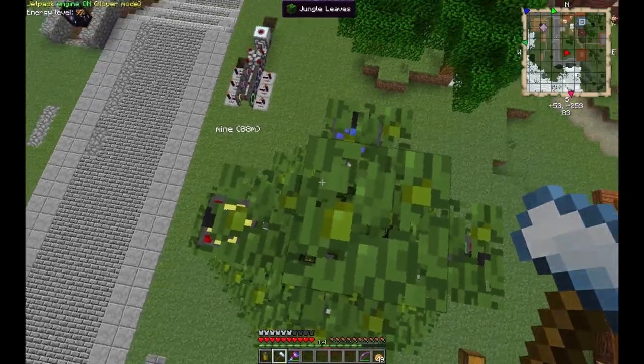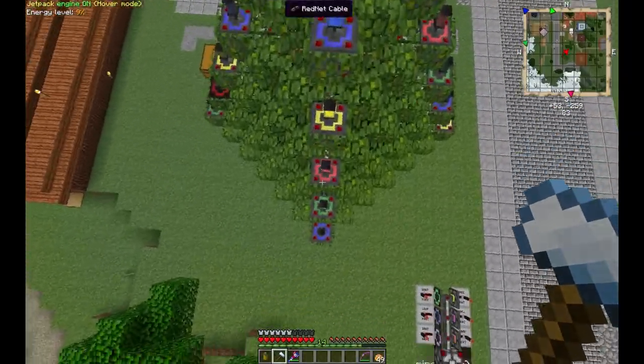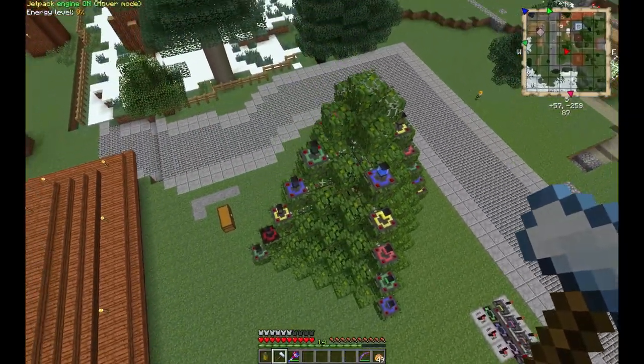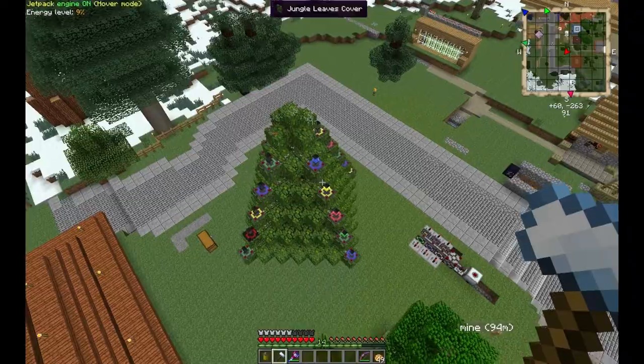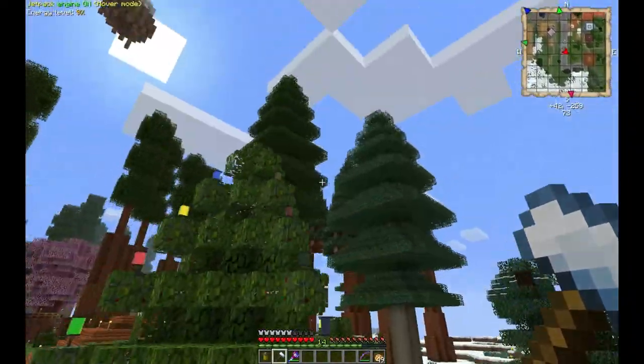And we're back again. So as you see here in the little view, I've gotten all the colored pads put on. You can see it from the sky. When you're down on the ground, you're not really going to notice it, but they look kind of pretty. I kind of like the colors of them. So that's going to be a nice little advantage.